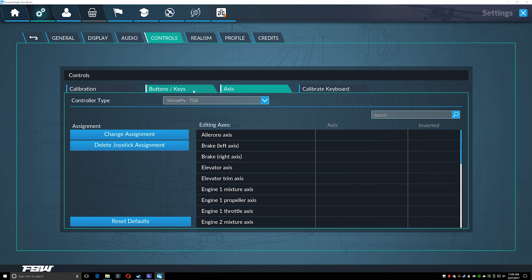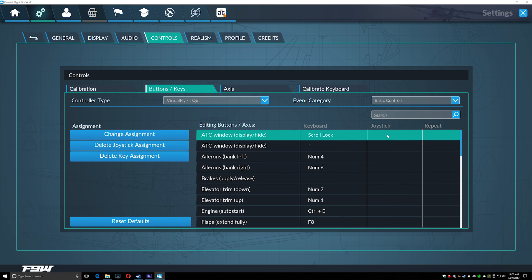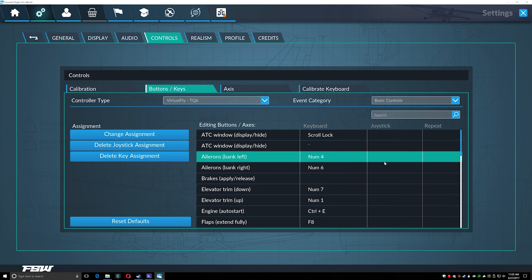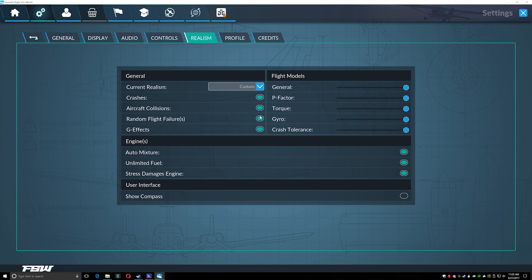It still has the same quirks it used to have. For example, in buttons and keys it is very hard — in fact impossible — to choose the joystick section and just wipe everything out. That's something I love in DCS World that I've always missed in FSX. Realism is just the same as it always was. Apparently I have unlimited fuel, and auto mixture is off — I'll turn that on. Other than that, it's just the same as always.